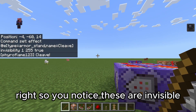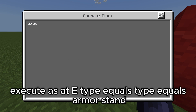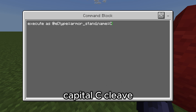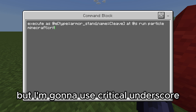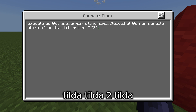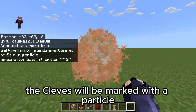You'll notice the cleave armor stands are now invisible. Then we're going to run: execute as at e type equals armor_stand name equals capital C Cleave, at at s run particle, and you can use whatever particle you want — I'm going to use critical_hit_emitter tilde tilde two tilde. That's going to mark the cleave with particles.